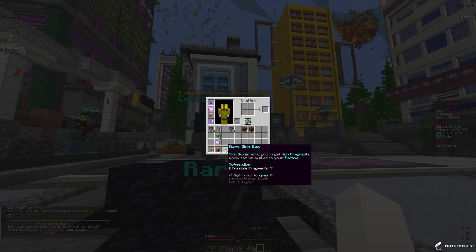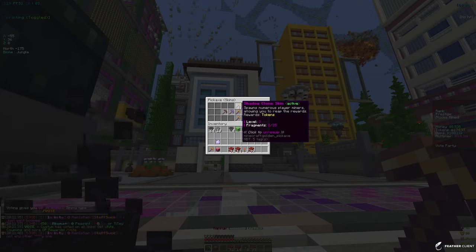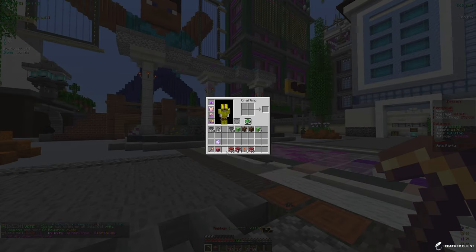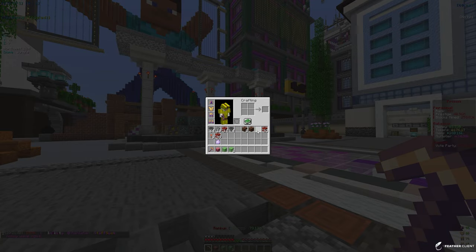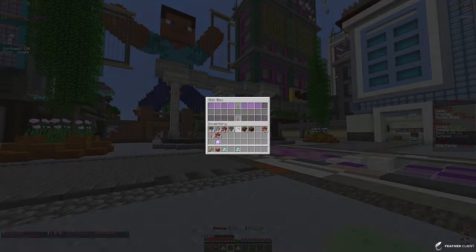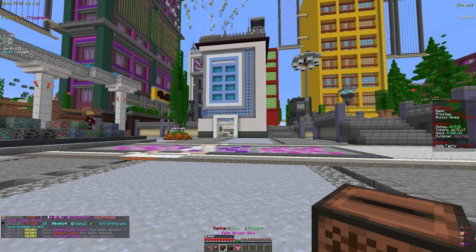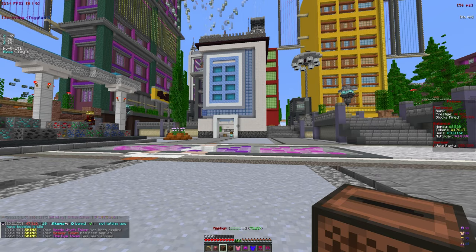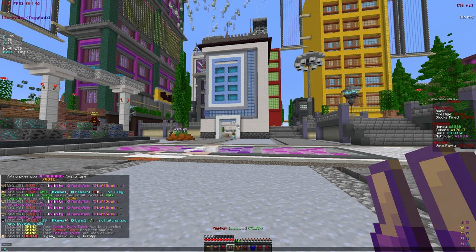We're going to open up the mythic armor box and the epic armor boxes, along with the skin boxes. We are currently rocking the shadow clone skin which basically spawns a bunch of player miners, and any skin fragment helps. We did open every single cache and relic left. We have rare and two legendary skin boxes — let's apply all of those. Then let's open up these armor boxes; we are working on the masterful chest plate but it looks like we didn't get one.